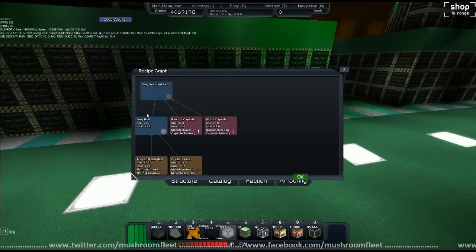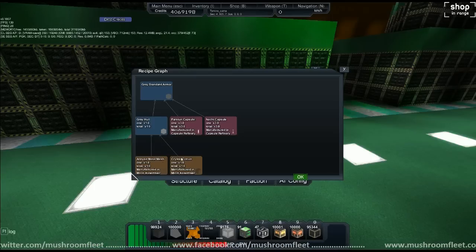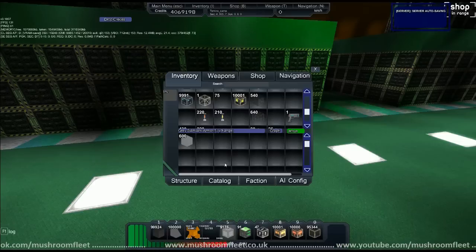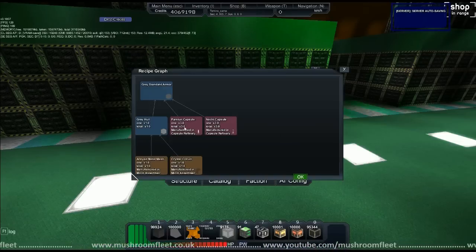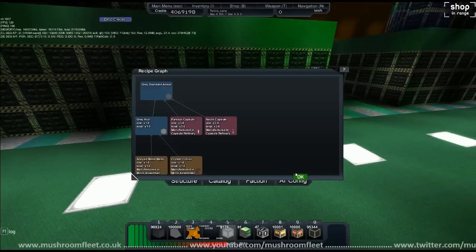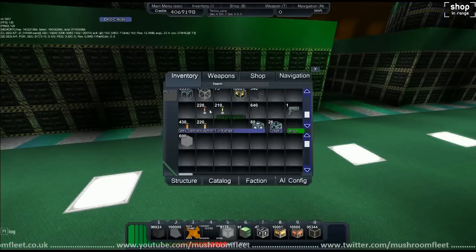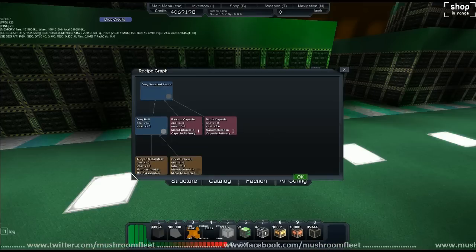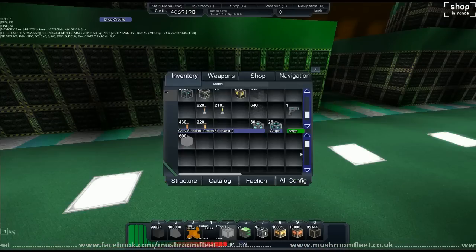Now you can see these generic factories are fine — they make hull. So I can put my hull in here, but now I need paston and knocked. Do I have any paston? Heck no. So that's where the process ends — off to mine you go and find some. There's your little mission: I need paston and knocked, otherwise I can't make standard armor.